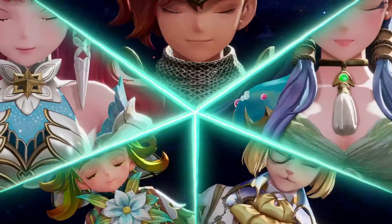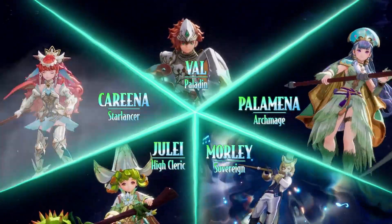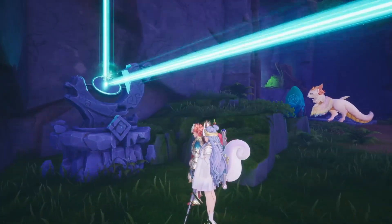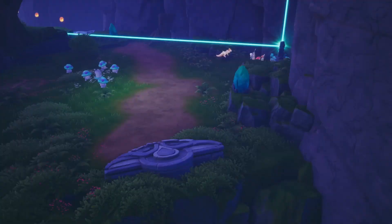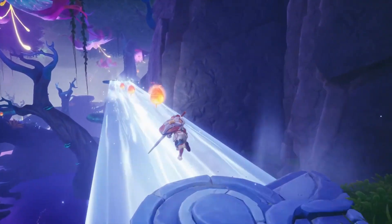By equipping the Lumina Lantern, your characters can access these classes. If you find yourself trapped in the darkness when exploring the field, the Lumina Lantern can illuminate new paths of light. Beam the Lantern onto luminous lanes to travel along them and light your way to new areas.